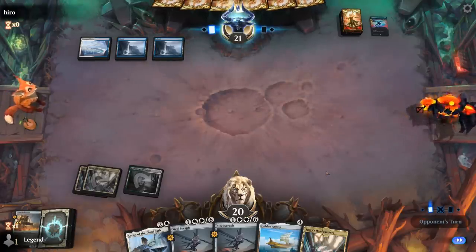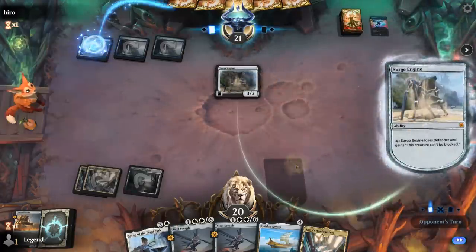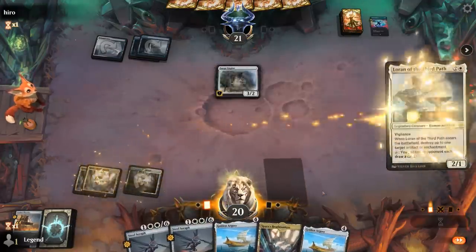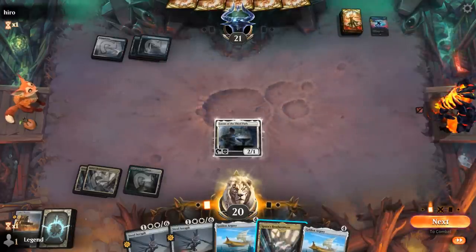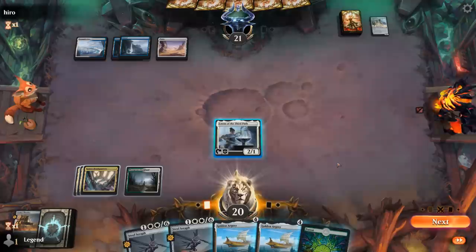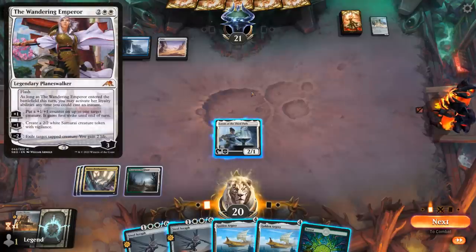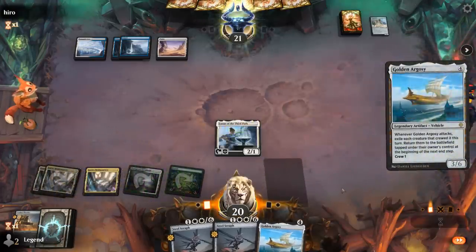Opponent could be on a more controlling strategy packing some counterspells and sweepers. And a Make Disappear hits Thresher — we're in for a grindy game here, which probably doesn't favor our creature deck. Surge Engine is the opponent's win condition — luckily it dies to Loran. So we probably want to just take care of it now before it gets out of hand. Loran plus Argosy could shut down all future copies as well. Opponent passes and I'm not sure if I even want to attack with Loran — it does have vigilance to dodge the Emperor's minus two, but they could make a Samurai to trade.